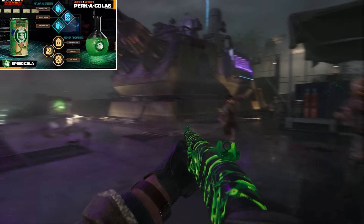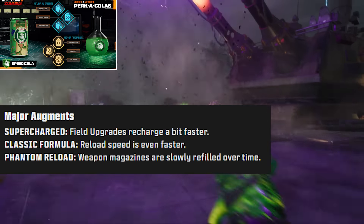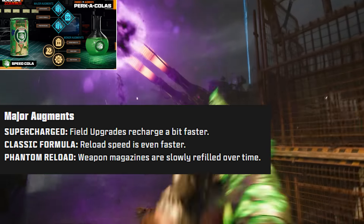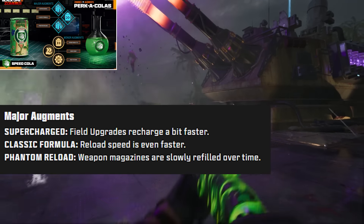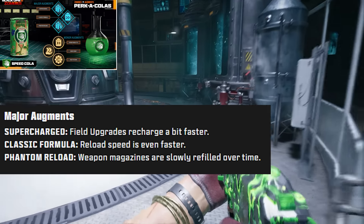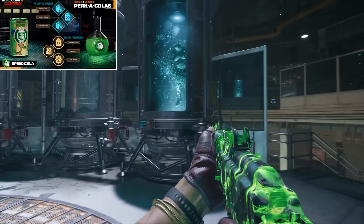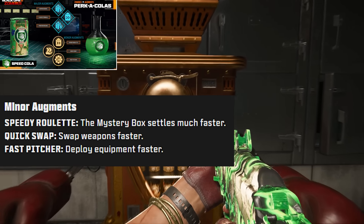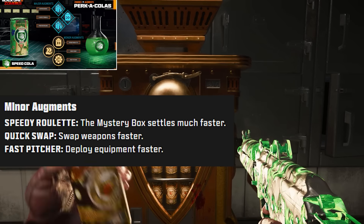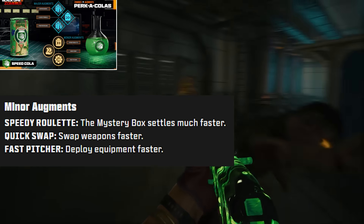Moving on to Speed Cola — the classic addition is that it helps you reload faster and replate armor quicker as well. For major augments, we have Supercharged, where field upgrades recharge a little bit faster, which is very helpful. Classic Formula is your reload speed is even faster, so you can just have a beefier version of Speed Cola. Next, we have Phantom Reload, which is weapon magazines are slowly refilled over time. This is actually what Mule Kick in Cold War did, and it's very OP — especially for Wonder Weapon strategies. This is one to keep your eye on. For minor augments, we have Speedy Roulette, where the mystery box settles much faster — this is like Time Slip from Black Ops 4. We also have Quick Swap, which is like Fast Hands — switch weapons faster — and then Fast Pitcher, which is deploy equipment faster.